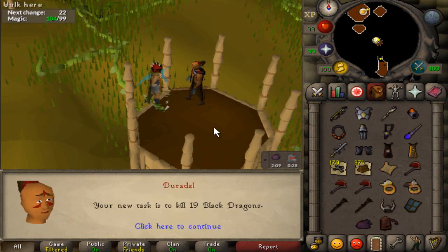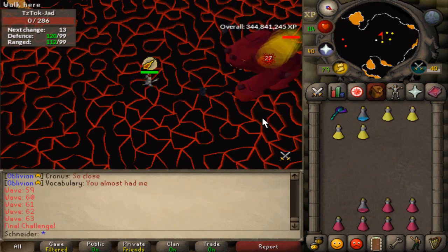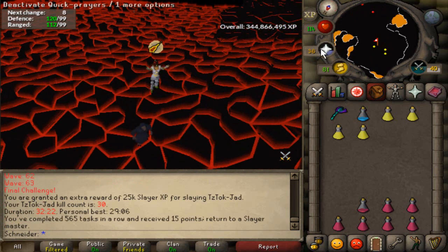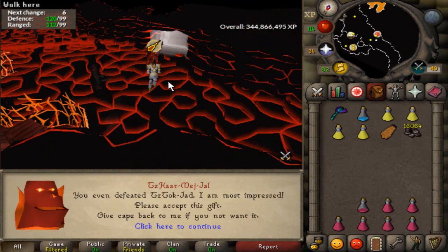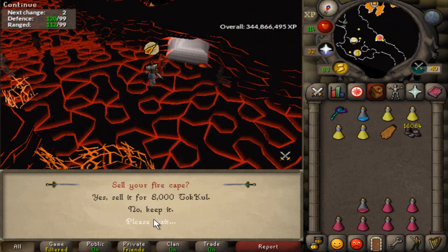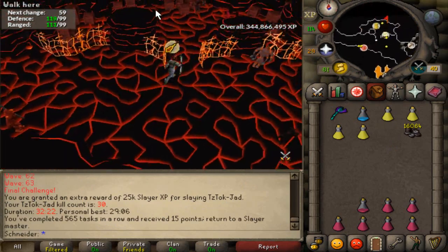Black Dragons — those are really quick to do with babies. A Jad task. See you later, Jad. Let's turn in the Cape of Disappointment because we're never going to get the pet because you're always unlucky. Just pick it. I don't want it. Okay, let's get a new task.